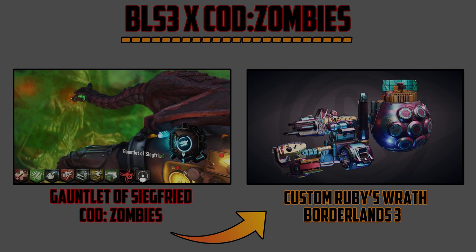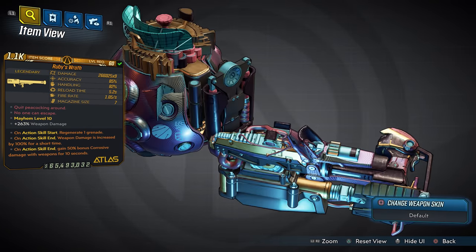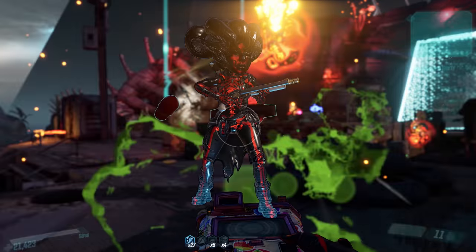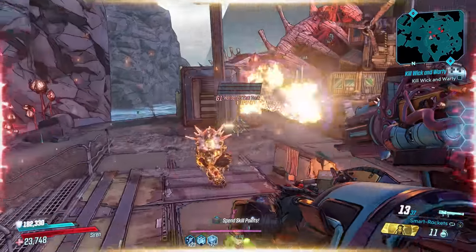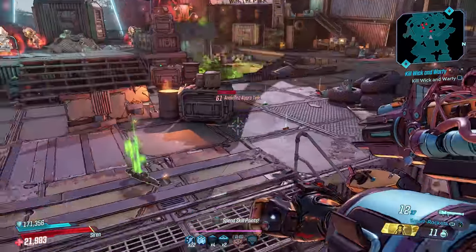Next up we have the Gauntlet of Siegfried, which is actually coming from Gorod Krovi here into Borderlands 3 as the custom Ruby's Wrath. You guys have been asking for a crazy launcher — well, this is it. The custom Ruby's Wrath has two hidden easter eggs: 'quit peacocking around' and 'no one can escape.' There are three anointments: on action skill start regenerate one grenade, action skill end gives 100% increased damage for a short time, and 50% bonus corrosive damage. I put corrosion on it because the Gauntlet on Gorod Krovi fires green fire at enemies, so I had to give you that feel here in Borderlands 3.